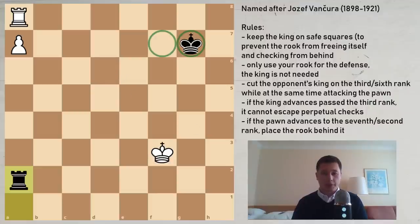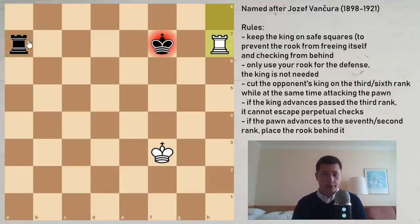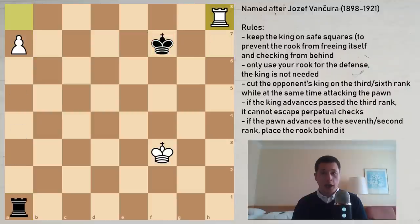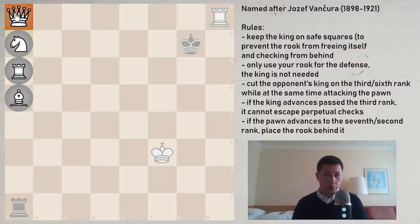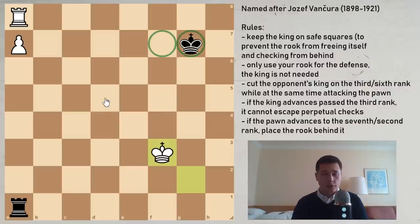What do I mean by safe squares? Let's say black doesn't wait and plays king to f7, trying to help the black rook attack the pawn. This position is immediately lost. The solution is rook to h8, and now the position is hopeless. If you take the pawn, the white rook checks and wins your rook and wins the game. If you try to attack the rook, white promotes the pawn and you can fight against either the rook or the queen. So leaving the king on these two squares is essential.